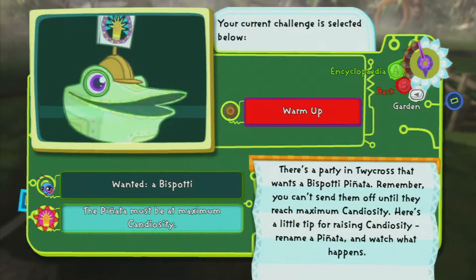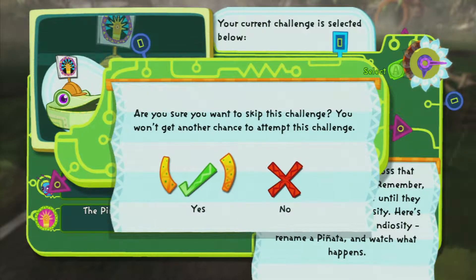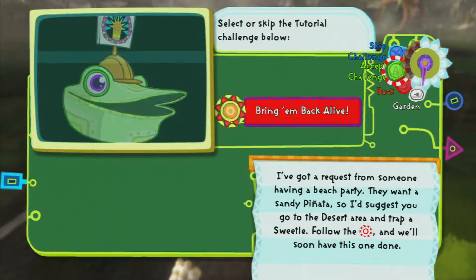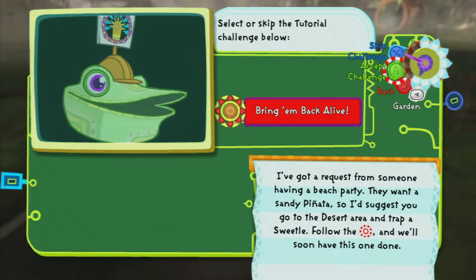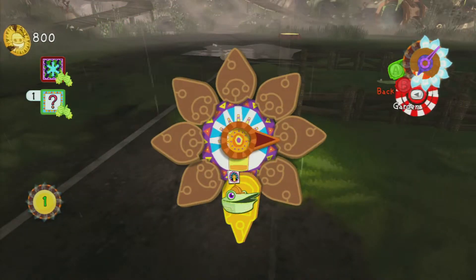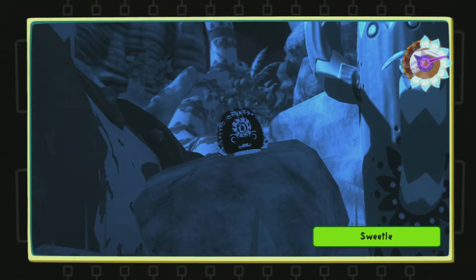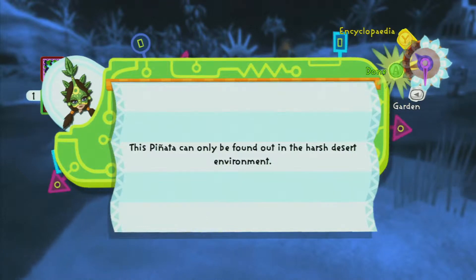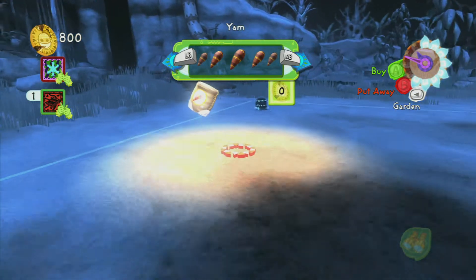We can skip this challenge but I don't think that will do us any good. I can't really help because it won't let me customize anything in your garden - all I can do is dig holes and lay grass. I skipped it and our next challenge is: a request from someone at the beach party - they want a sandy pinata. Go to the desert area and trap a sweetle. I found the marker - it looks pretty cool, I want it. How does one trap it? Ooh, bait bag!